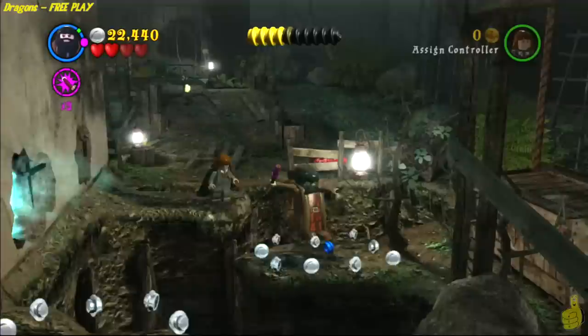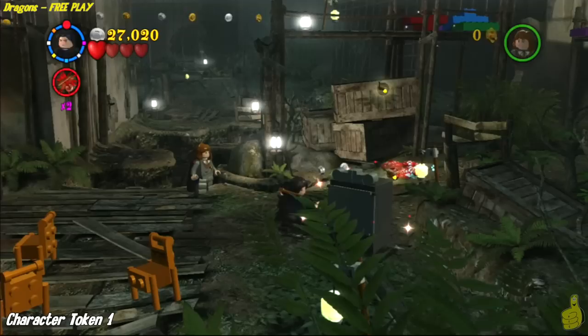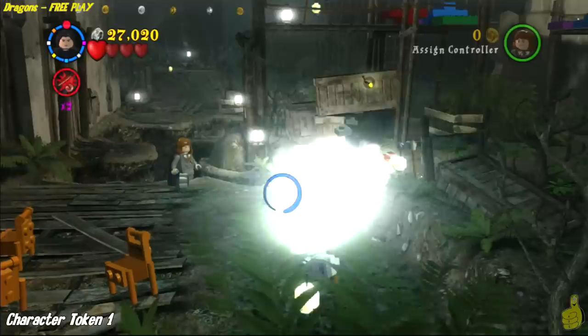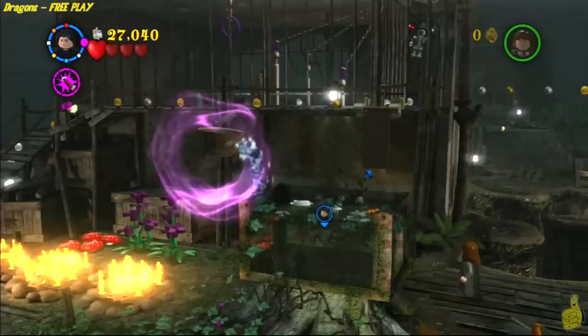There's another one of those lanterns here. This part can get a little sketchy because the jump is a little weird. Although sometimes it feels like you're going to overshoot the jump, just press all the way and it should get you right where you need to go. As soon as you get across those jumps, there is a dark magic cabinet. We'll use Professor Snape to take those out.